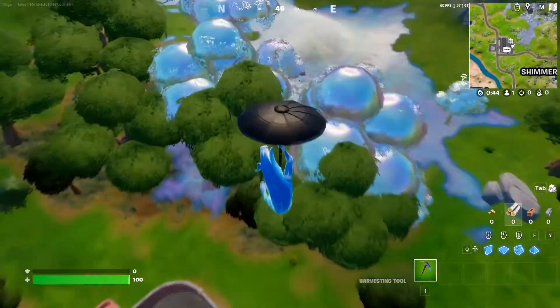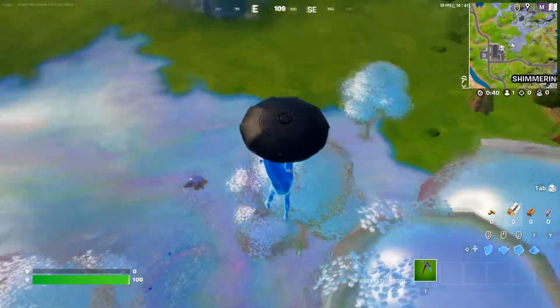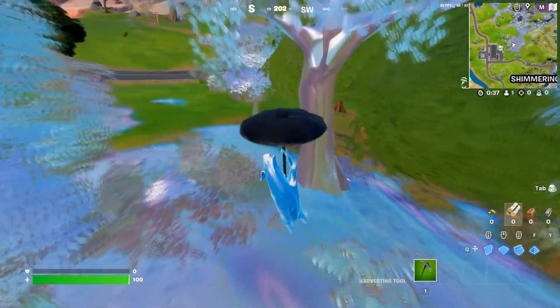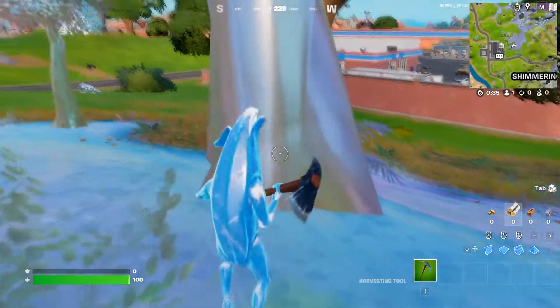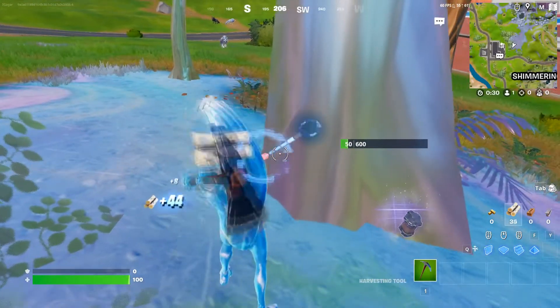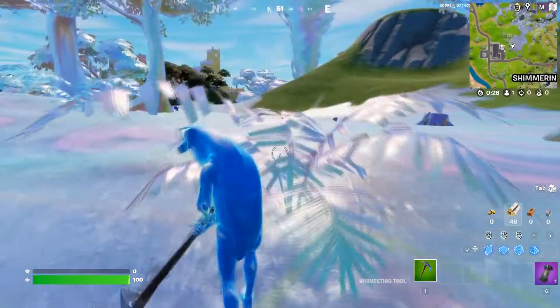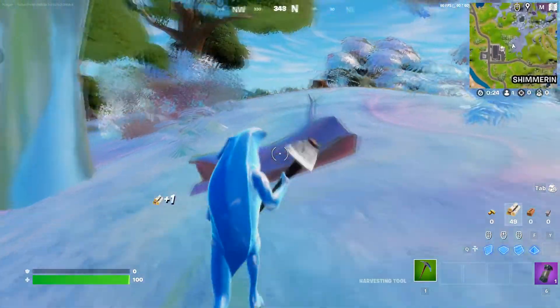If it's not in a different color, basically just break any of the chromed objects. I'm gonna try to break this tree — there you go. So you need to get this chrome splash. I need at least two, so let me get another one.